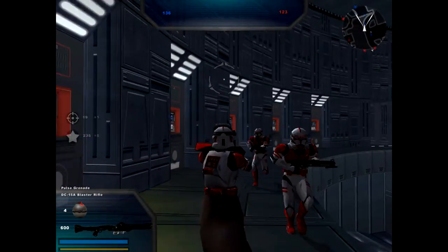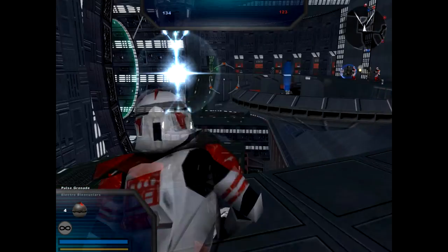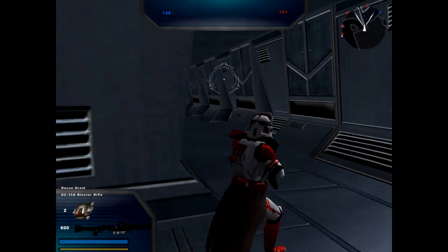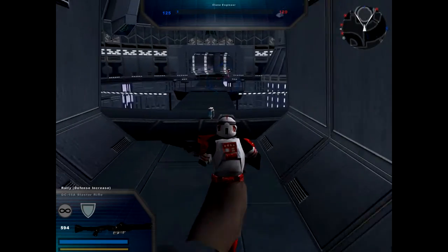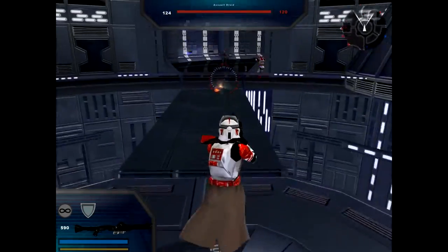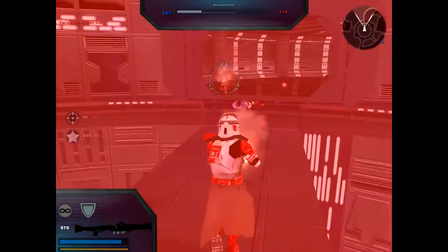Over here is the clone commander too, who I love the changes to. The artillery that he had in the conversion pack has been removed because it was overpowered and it was a little bit jarring to use on planets like this anyway. The abilities that he has are improved to make him a bit more of a field commander as opposed to just a guy who stands in the back. And of course, the blaster bolts look absolutely amazing.